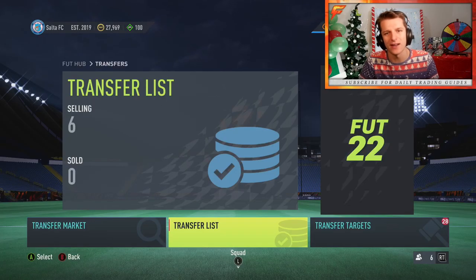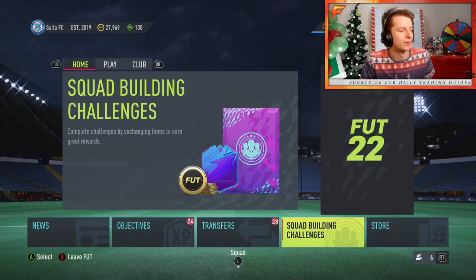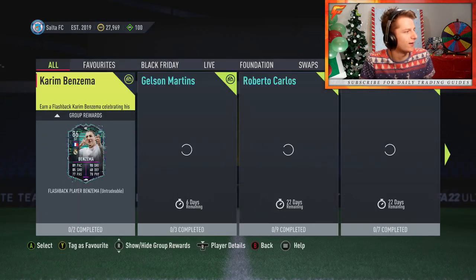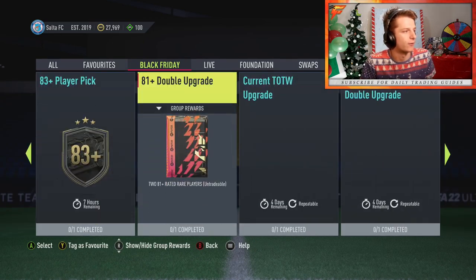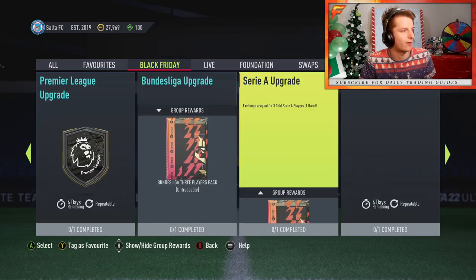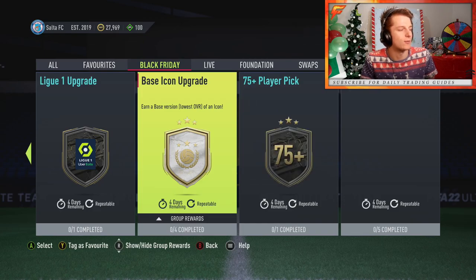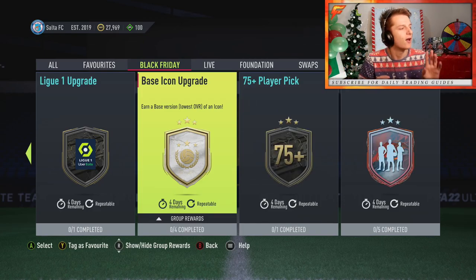Welcome to a brand new video - more of a tutorial than a challenge. EA have released the repeat for icon packs, and I'm sure especially those of you sitting on low coins would like to know how to get up to an icon pack. They're actually priced at about 300k, which means I'd back someone with zero market knowledge. If you're going in with no trading ability, I'd back you going from about 30k to completing this in about 10 hours.